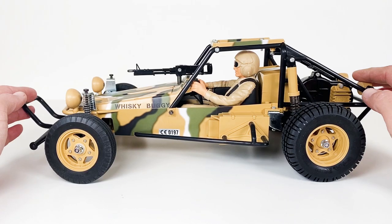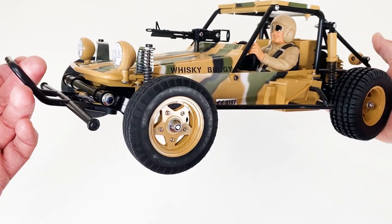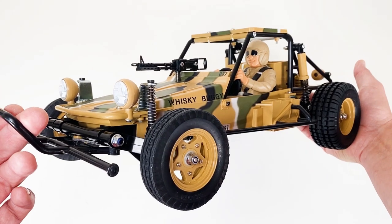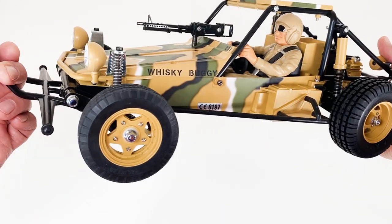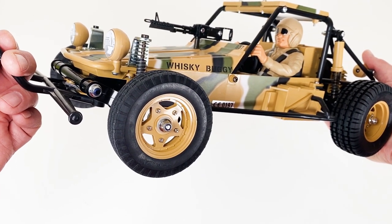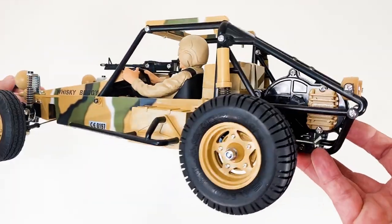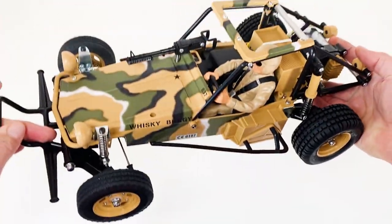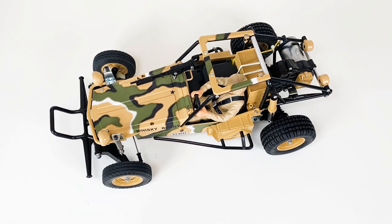This is obviously the Tamiya Fast Attack Vehicle - FAV, whisky buggy - a one-tenth scale car first released in December 1984 with the number 5846, later changed to 58046. It's from the same year as the Grasshopper, Hornet, and other interesting cars from that golden era of RC buggies.